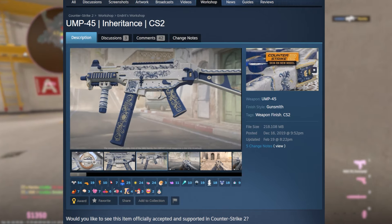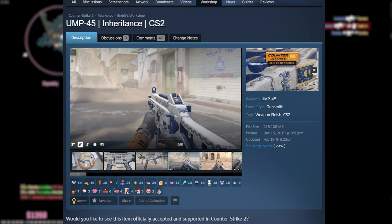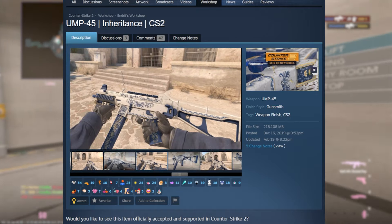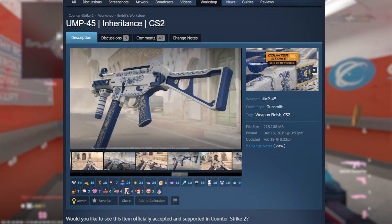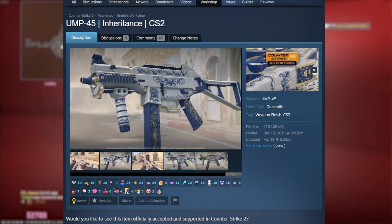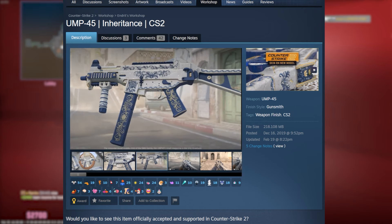Next up is the UMP45 Inheritance, which looks pretty nice but it's on an underwhelming weapon. I pretty much never use the UMP45 in game — I'm only about 12K rating in Premier, so even at lower ranks I rarely use it. If this skin got added I would not be too excited, especially since I already used to own an AK Inheritance, and I would much rather just use that over the UMP.